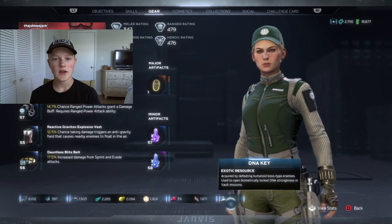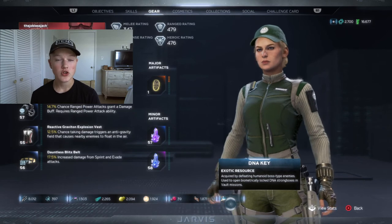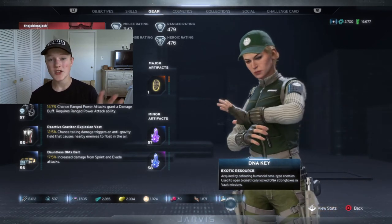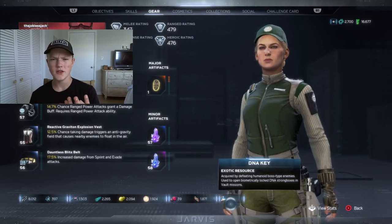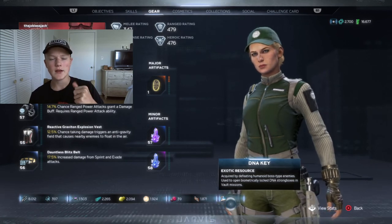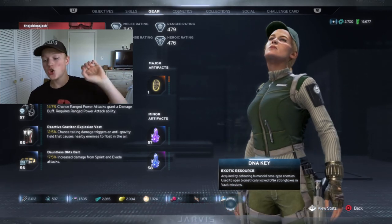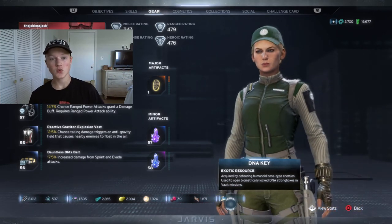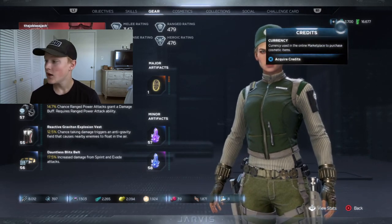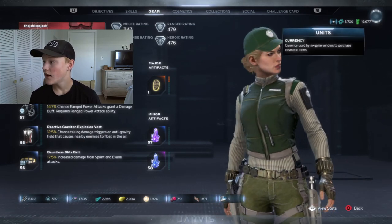I did make a video on this for my 130 to 150 power level guide, which will be in the description below. If you log on to Marvel's Avengers on PlayStation, Xbox, or PC — from October 22nd to November 5th — you can get 250 upgrade modules, around 1,500 credits, 20 DNA keys, and a whole lot of units.